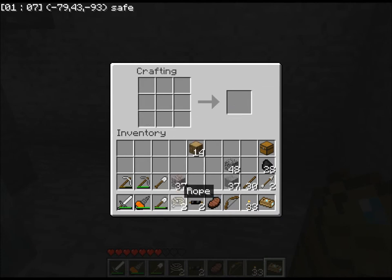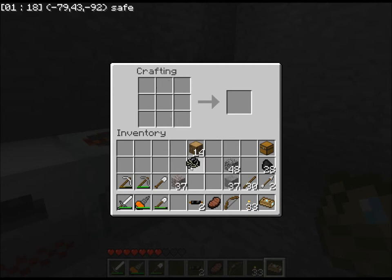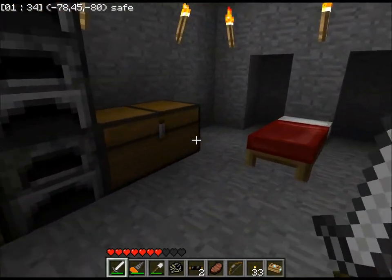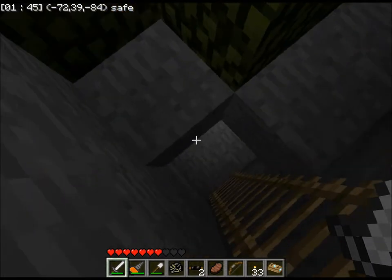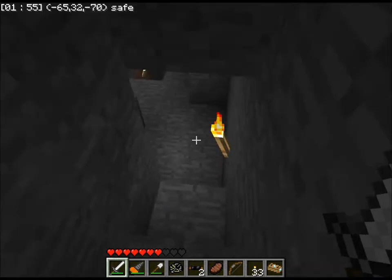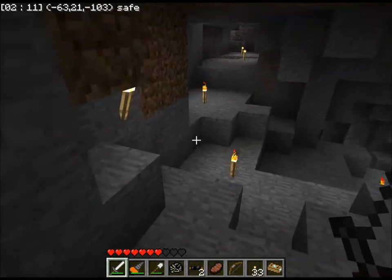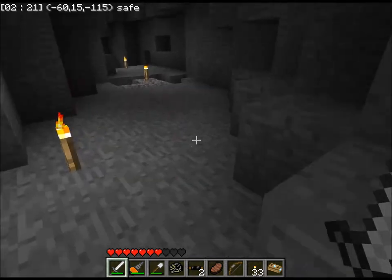I forgot to mention: I've changed the mod selection slightly. I do not have SDK's gun mod installed, but I do have SDK's grappling hook mod installed. SDK's gun mod simply is not compatible with my current mod setup — I'm not sure what it's not compatible with, but it simply isn't. That's okay though; I don't really need guns, and even if I had it, all I ever would have used was the Desert Eagle. But I have the grappling hook mod, which is very, very nice.